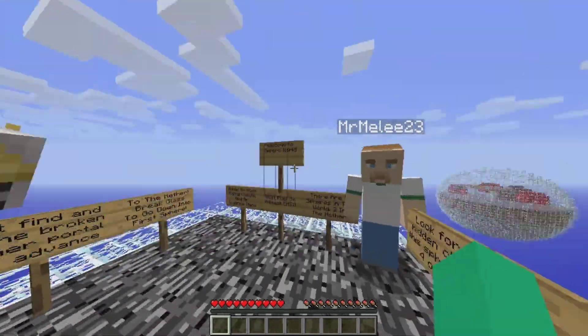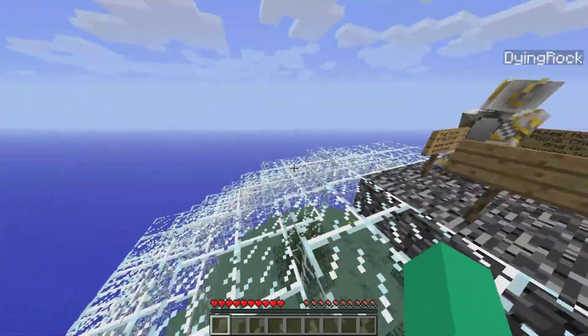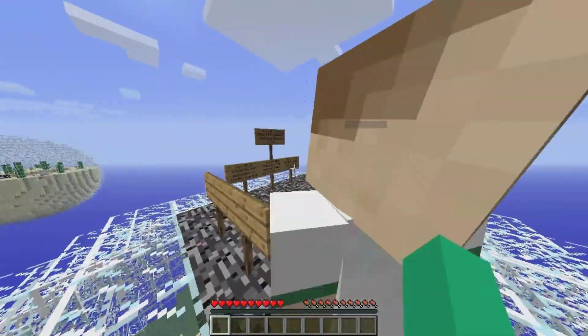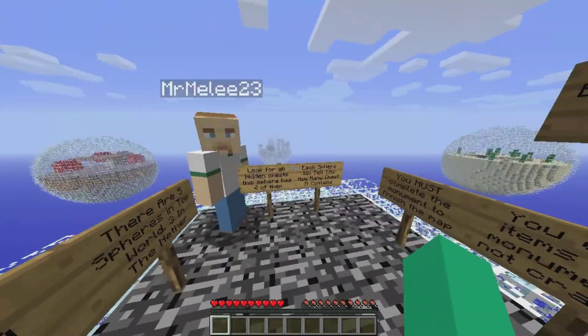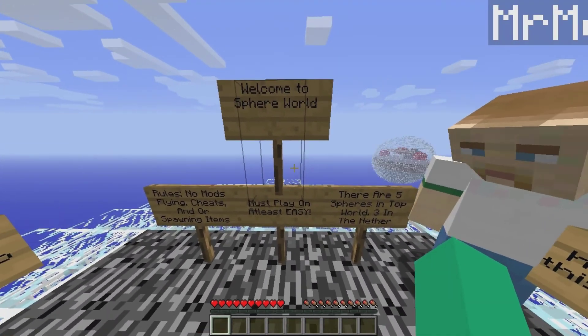This is a sphere world where you have like one, two, three, four — I guess there's only four? Five, if you're included. If you have your render distance on, there's actually one right past the red island. So five spheres and then the center area. And then there's three in the nether, apparently, which we have to complete if we want to beat the whole game.